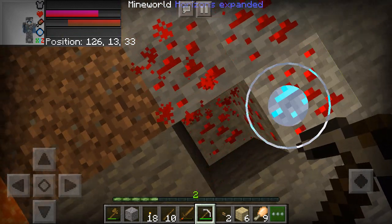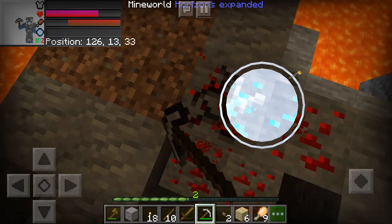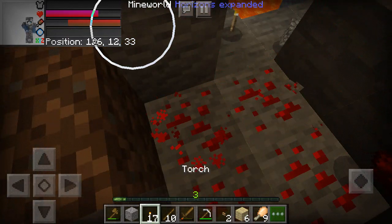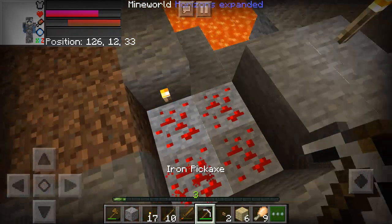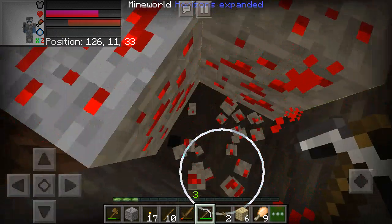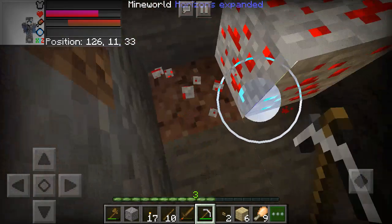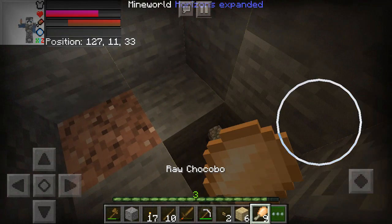By the way guys, the best stuff here are emerald items — the best armor I mean. But the best sword is the nether star sword, which is apparently really amazing. You know what, let's eat the raw chocobo.